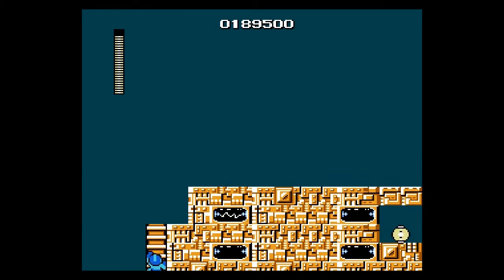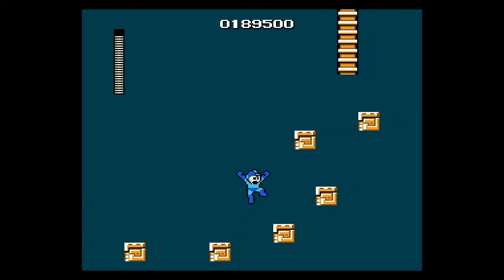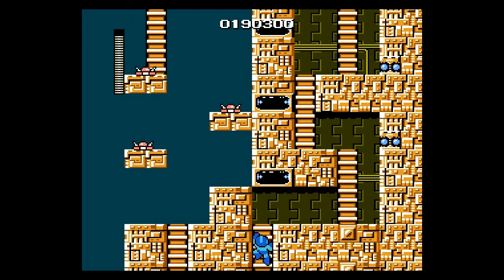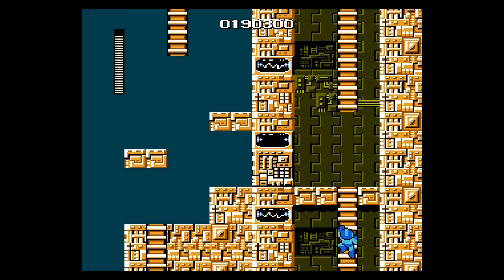That jump is pretty tricky, but with good practice you can do it most of the time. You don't have to wait for the blocks on the right hand side — you've got two paths, go to the right. Same thing as before: kill two guys, you get past the third guy. If you're fast enough you'll dodge the light beams here. You can kill one guy only and you'll get past the second guy, just like that.